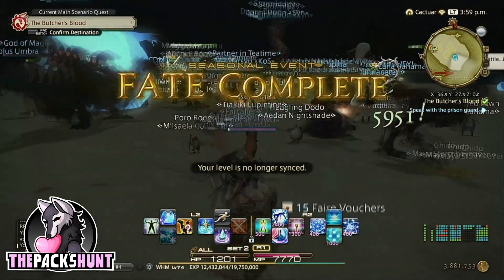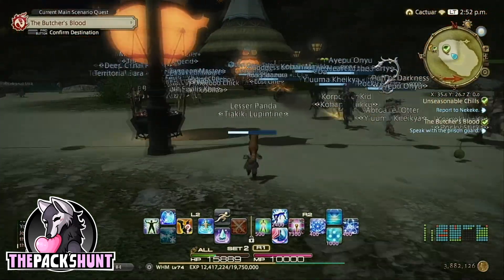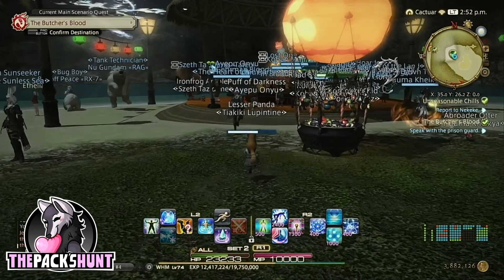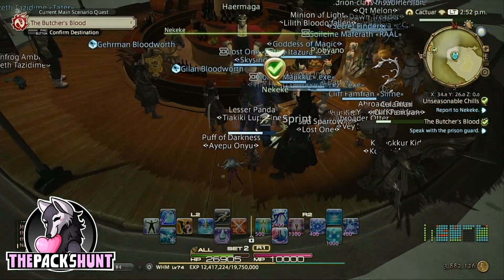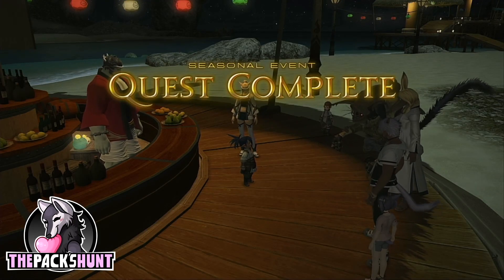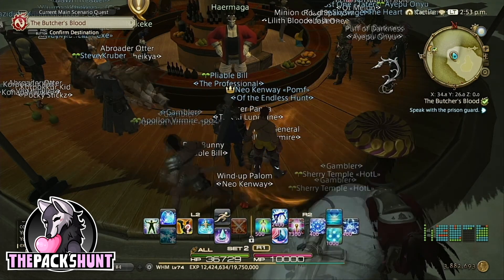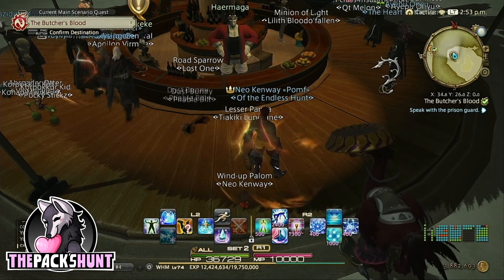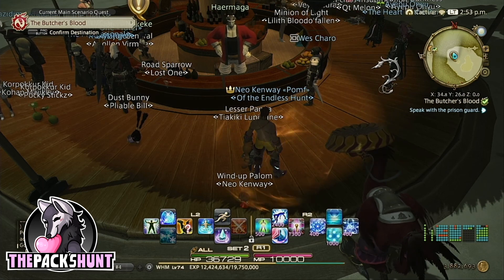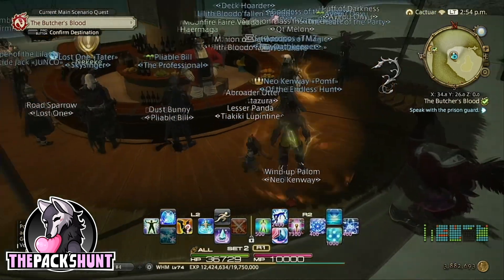When you complete the fate, you'll get a set of items that can be used in the shop in the main hut on the island. Once you complete the fate, you'll go back and talk to Niki Niki. The fate shows up every 10 minutes, so you won't have to wait too long for it to appear. Once you talk to Niki Niki and turn in the quest, it'll end Unseasonable Chills, but you will not get the mount yet. To get the mount, you must talk to Niki Niki for the next level 30 quest, which is A Treat to Beat the Heat.